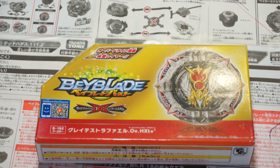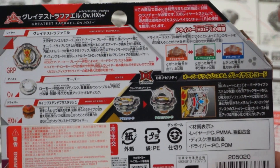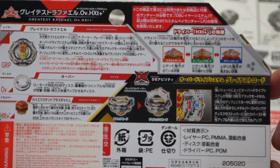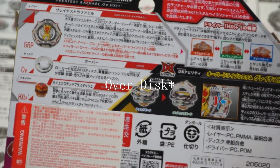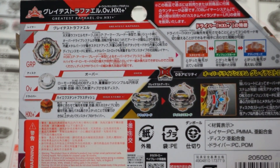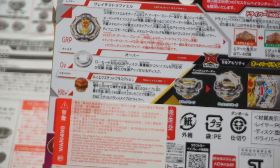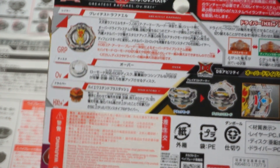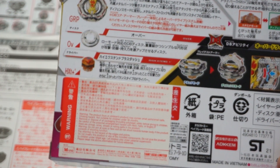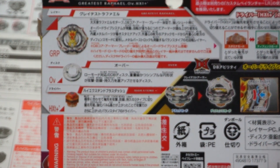So I have it here. Let's go ahead and look at the box. On the back we can see the parts. The layer is infused with the actual dynamite core, so you can't really customize that — it's just Greatest Raphael. It comes with the Over disc, which came on Astral Spriggan, but it's still a very good part for Life After Death. And we have High Extend Plus Dash for the driver. Extend Plus is a really good driver for Life After Death, and this is the High version, so we don't know if it's gonna be as good because it's gonna be taller and it might hit the stadium for Life After Death.